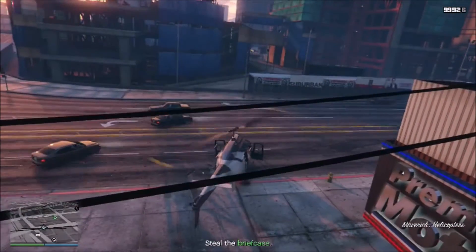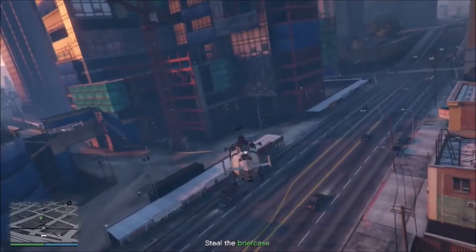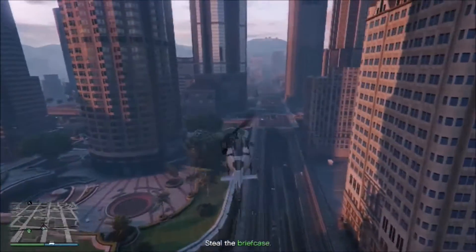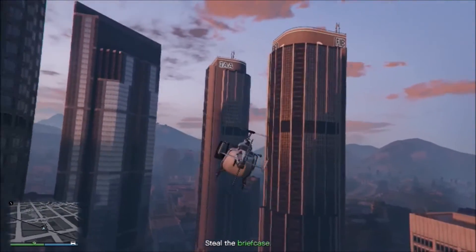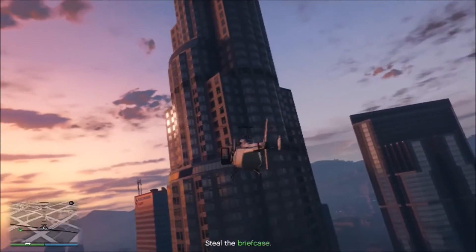So once you get the helicopter you want to fly to the roof of the Maze Bank. That's where the next part of this mission is going to start. A lot of people don't really use calling Merryweather and getting a helicopter — seems like a lot of people don't realize some of the things they can do.